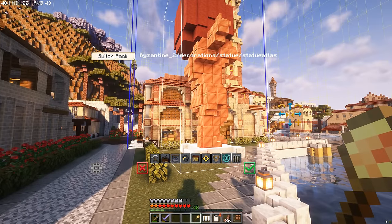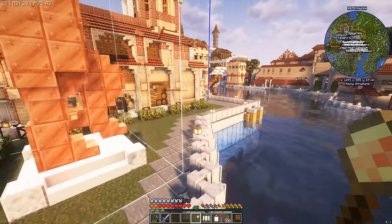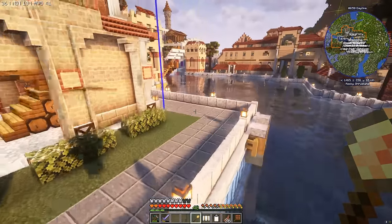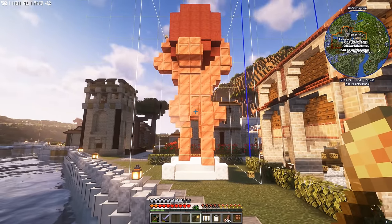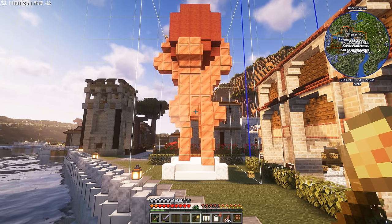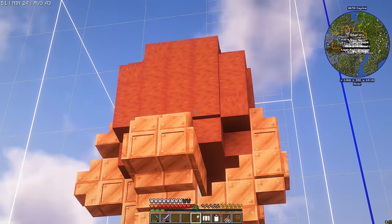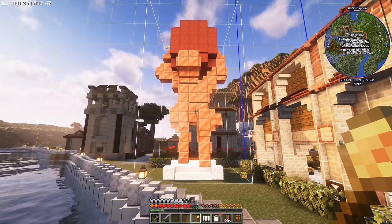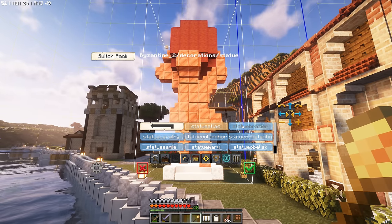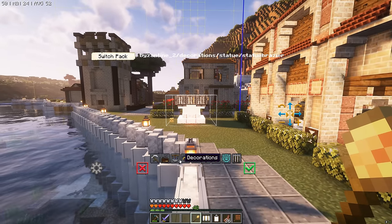There are a few statues to look at and we want to pick something perfect — something that represents the industrial power of this district. First up is a statue of Atlas. I mean, you have to kind of squint and imagine — kind of like a magic eye. It kind of looks like Atlas, and the red thing is a globe of sorts. A lot of copper in this one. There's also a statue Brazier — a bit more simple, a bit more humble, but too small for us.